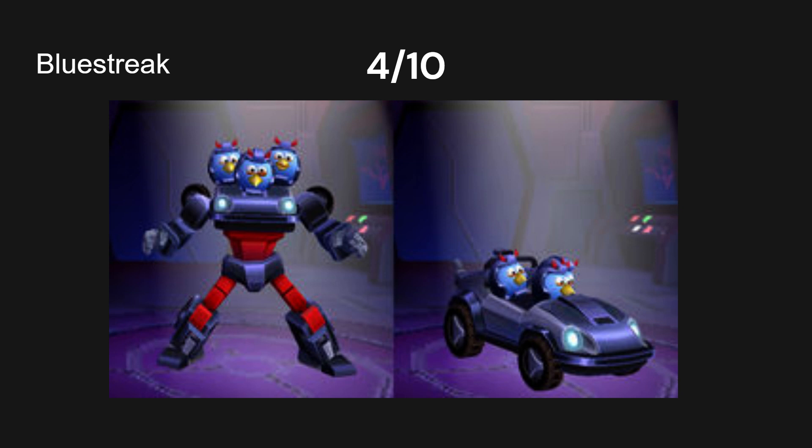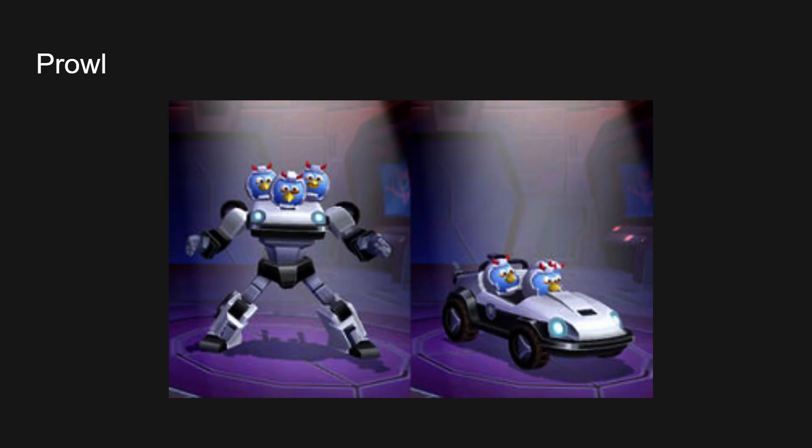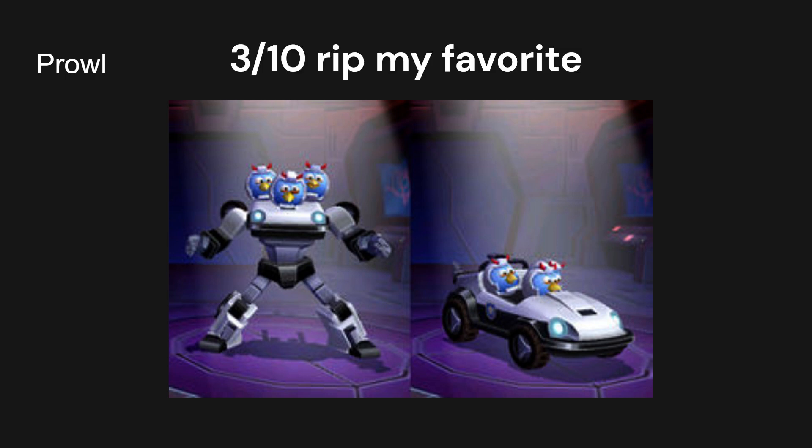Alright, next up we have Prowl. Still missing his shoulder launchers. Three out of ten. It's not that different from the previous one. They did do the whole cop thing for the badge. That's the only noticeable thing, besides the black outline.